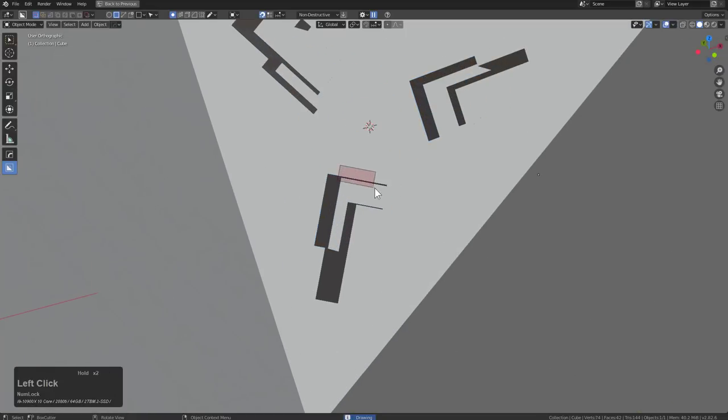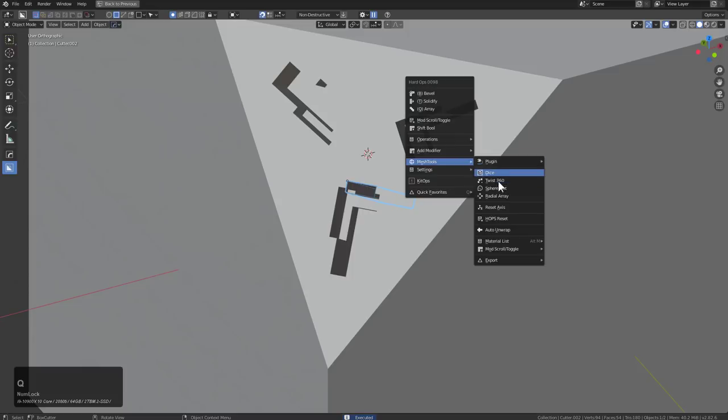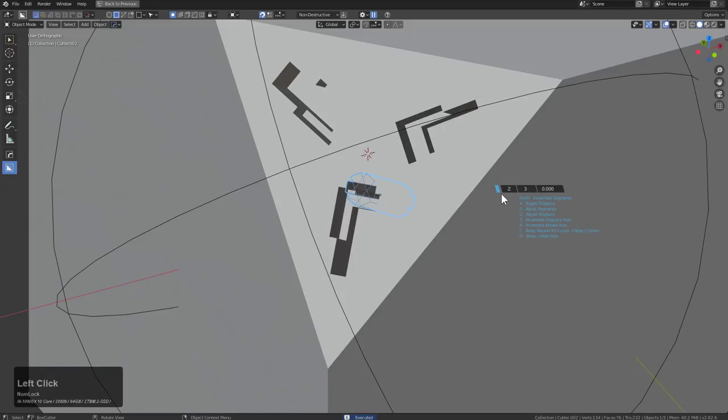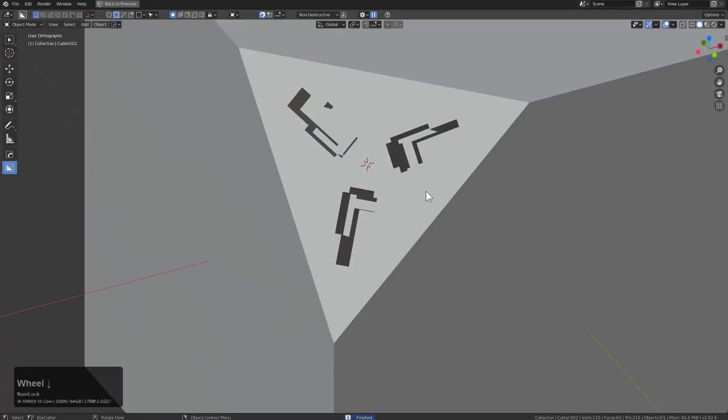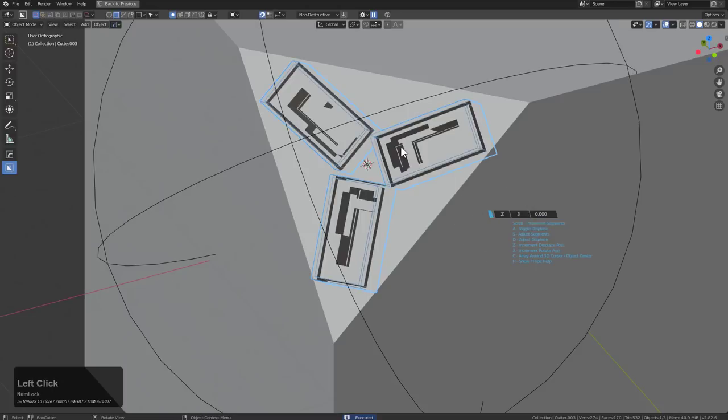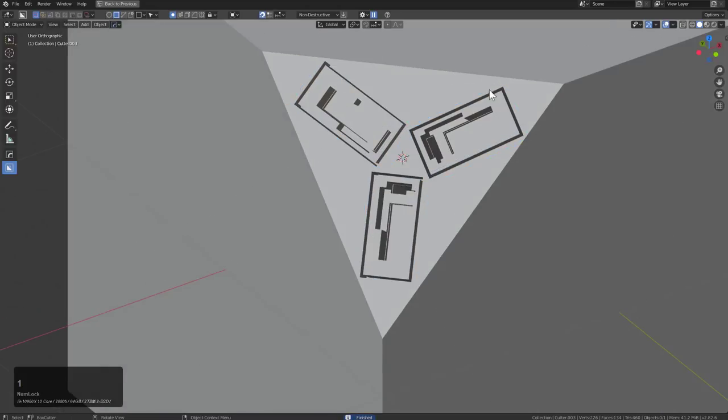Someday I want Box Cutter to be capable of dealing with this all on its own. But this is an issue that comes up quite repeatedly when working in a radial area and it not being able to cooperate. So these are the two main themes of Hard Ops. However, blank material also plays a slightly more major role in this release, but these two tools are the main focuses.